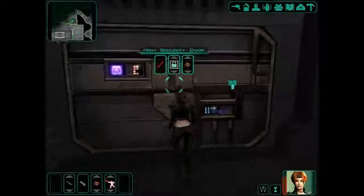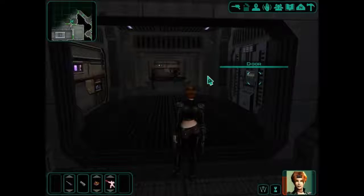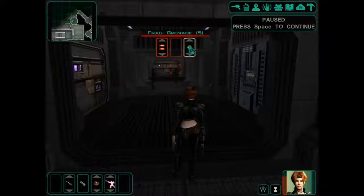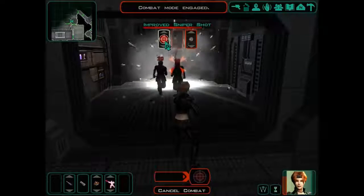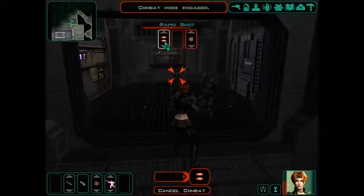There is the vent control here, so I guess this is going to be it. Let's go and have a look. I want to try out my tranquilizer dart. Let's use a grenade first of all — it did damage to both of them, which is good. Let's go for a sniper shot here. A couple of rapid shots.